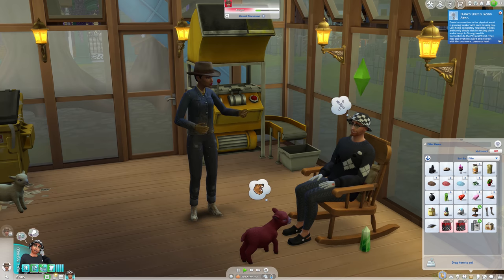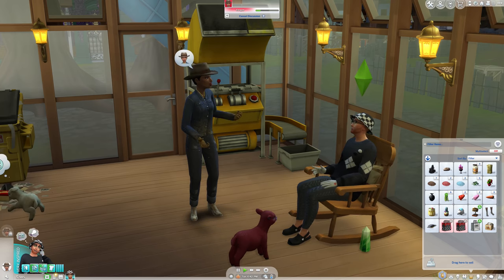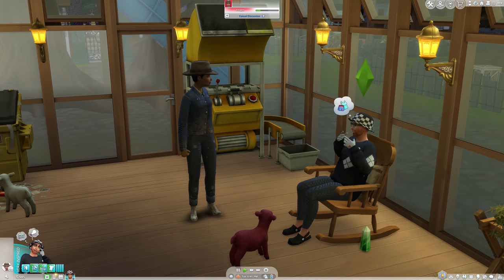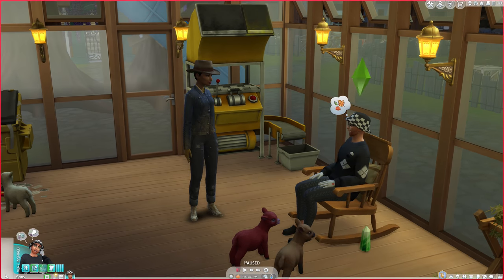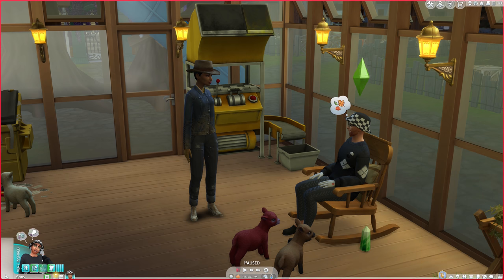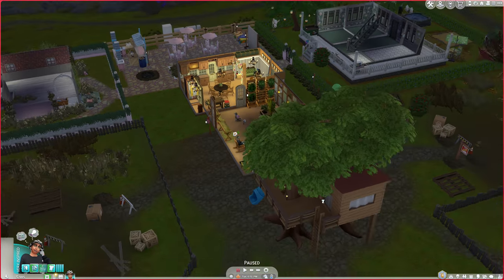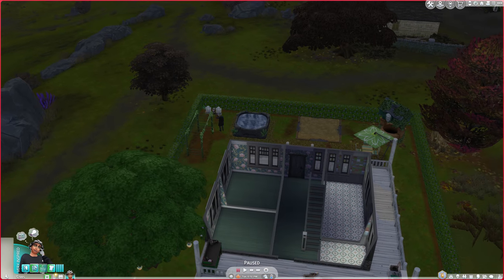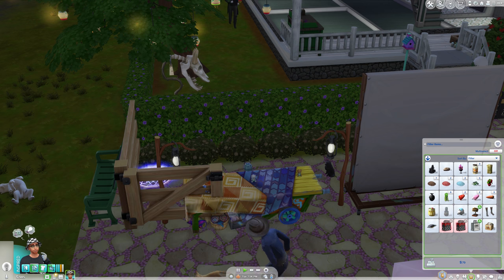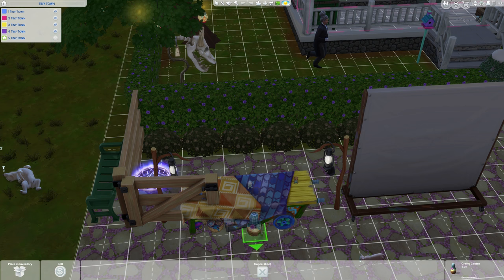Oh, Frank's spirit is fading away — we can't have that, his ghost has to live in Tiny Town. Let's get out of the rocking chair and go strengthen Frank's spirit. These knitted items don't fit on the table — great. Lesson learned, I can't do that. We'll have to list them on Plopsy.